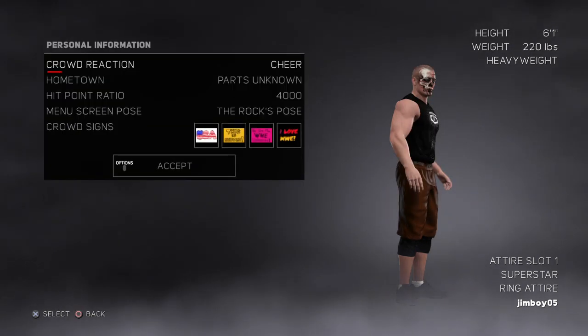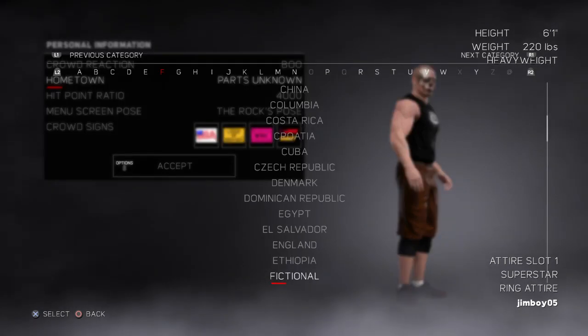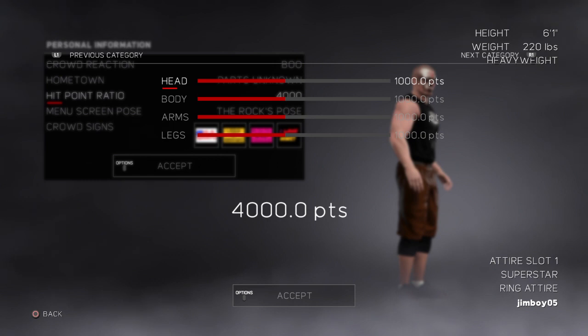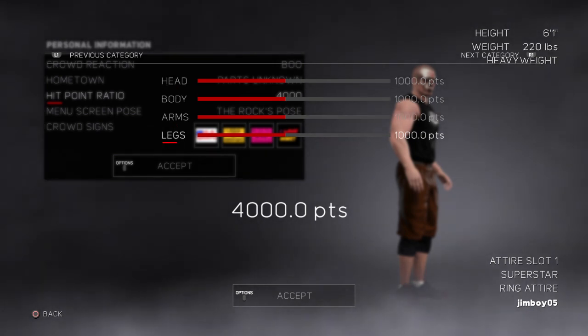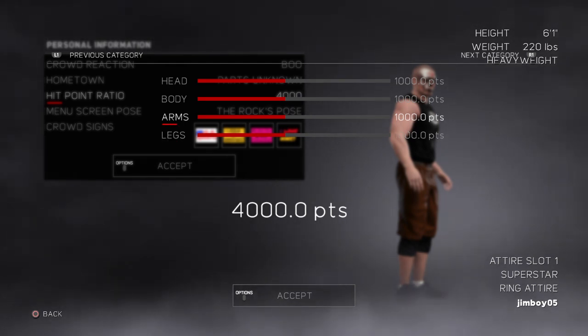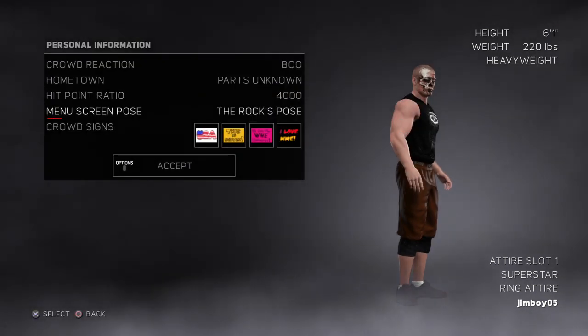Okay, personal information. Crowd reaction - I don't want to be cheered. Hometown - Parts Unknown, parts of the unknown. Hit point ratio - what does this mean? Might as well let me change it. Can I take that down and put a bit more on the head? I don't know - maybe take a touch off these and put a bit more on. Menu screen pose - who cares about the menu screen?